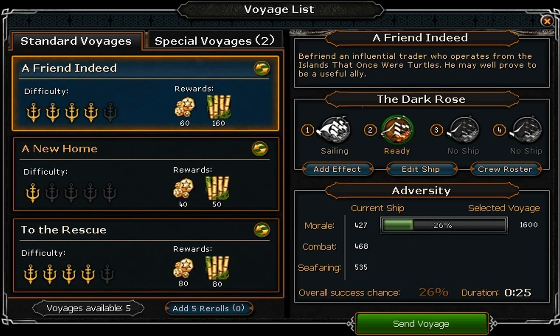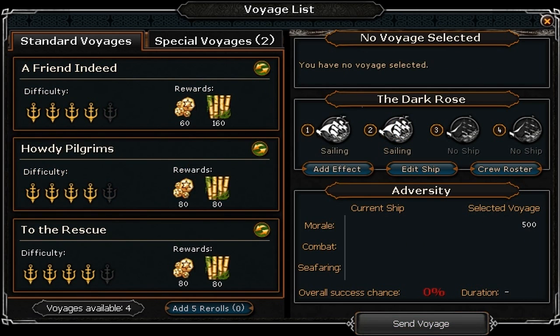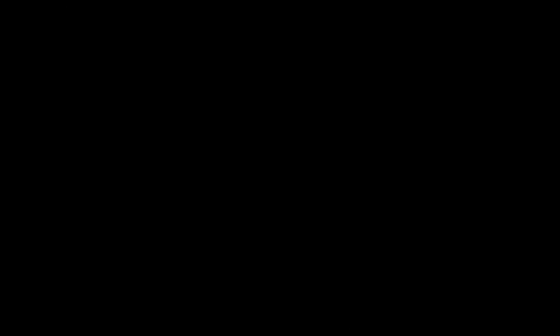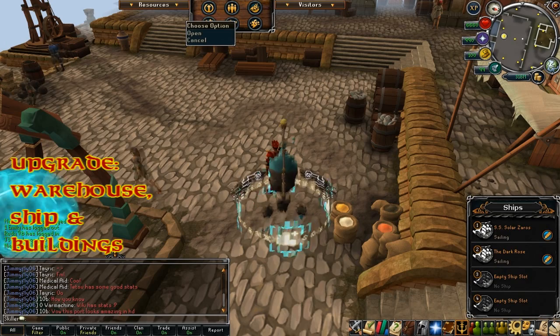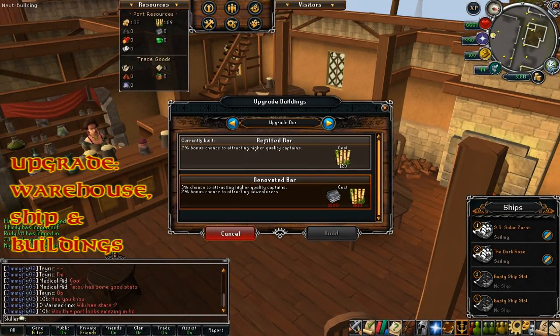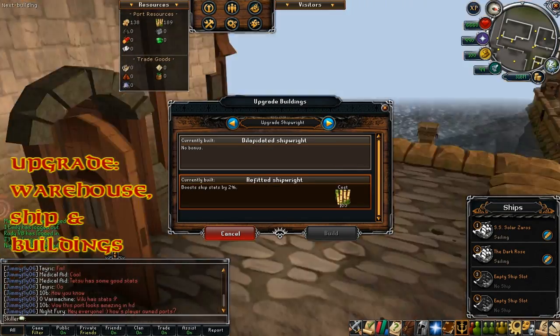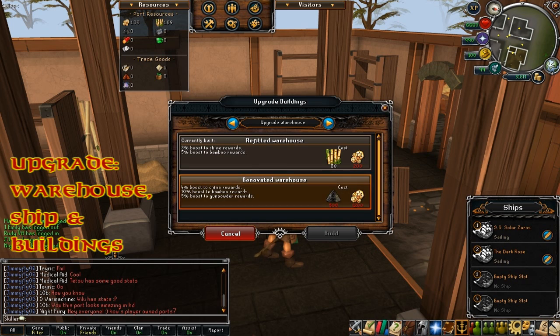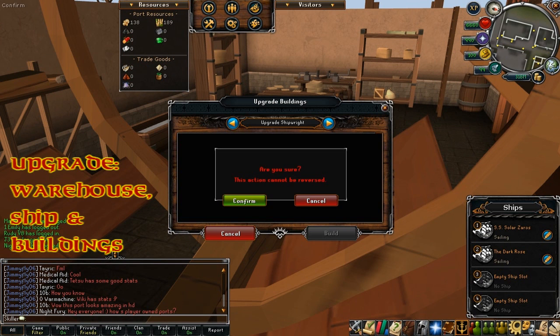Those events will help you out weekly or whatever, and I'm sure more will be added over time. You also get building upgrades for the ship and the warehouse. I would advise you to go to the buildings interface and upgrade your warehouse, because that will give you a percentage increase in resources from your voyages which is very useful over a long term period. And it is quite cheap to do as well, so just upgrade a couple of those for what you can for the time being.